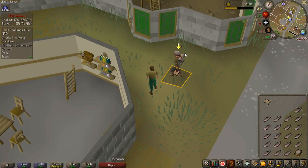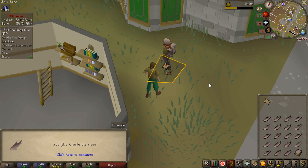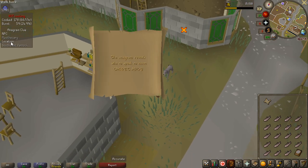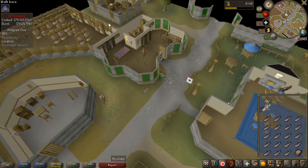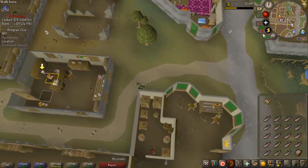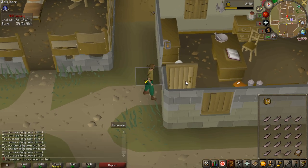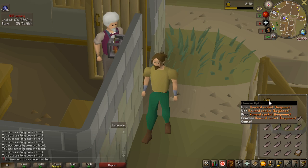Cooking rolled! I have so much to cook. The best thing about getting cooking is that I had to cook a trout for the beginner clue, so let's hand it in to Charlie. We get another step — the Apothecary in southwest Varrock, which is very close. Let's just talk to him and get my first clue casket on the entire account. Black Mace!